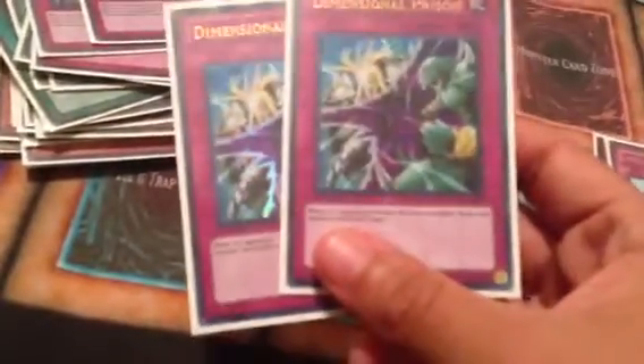Two Forbidden Lance. Three Mystical Space Typhoons. Dark Hole. Pot of Avarice. Book of Moon. Heavy Storm. Reborn. Judgment. Two Warnings. Two Dimensional Prisons. Two Compulse — I did that instead of Bottomless.